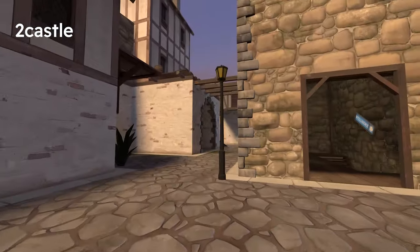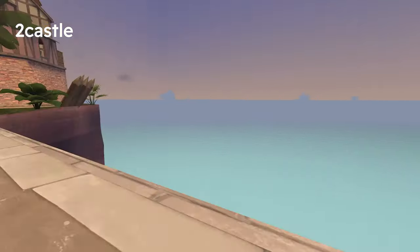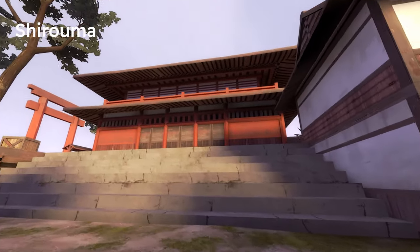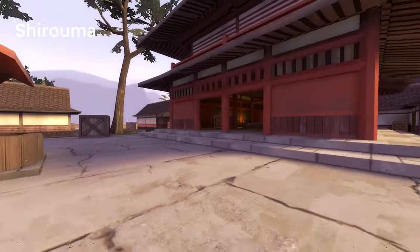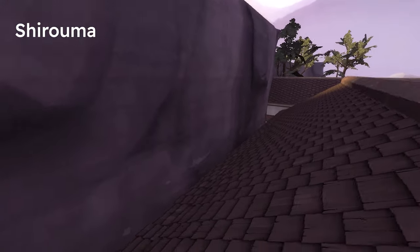To Castle is a CTF medieval map where you must cross a single bridge — there is no other route. Pure chaos. I love it. Shiroma is a Japanese-themed King of the Hill map that looks pretty good, and you can climb nearly all of the roofs, which is very interesting.